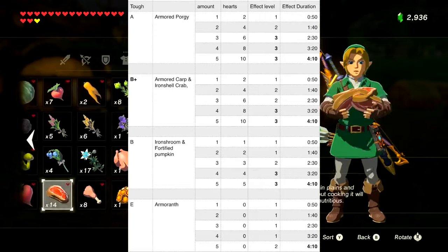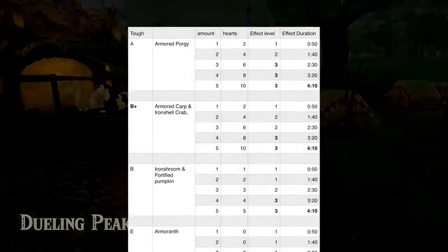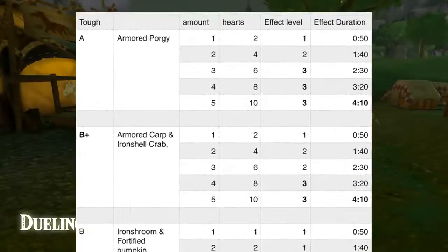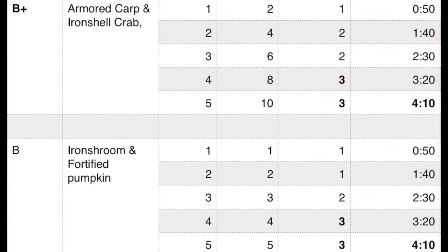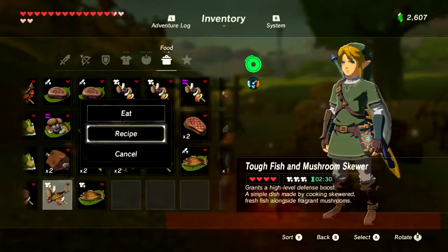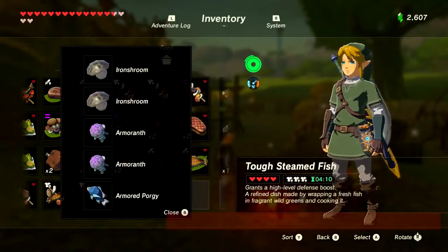Next is tough food for a defense boost — quite similar to the mighty category. All items in this category give 50 seconds per item. The best is the armored porgy — you need three for a full tier-three defense boost. Just below that is the armored carp and iron shell crab — two for level two, four for level three. Slightly below that is the iron shroom and fortified pumpkin — three for level two, four for level three. You could cook an armored porgy with any other two defense foods and get level three.